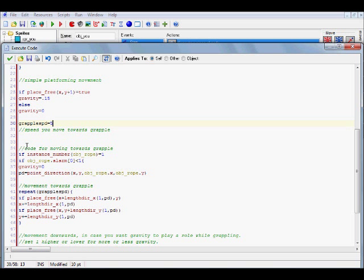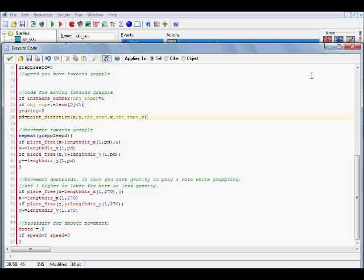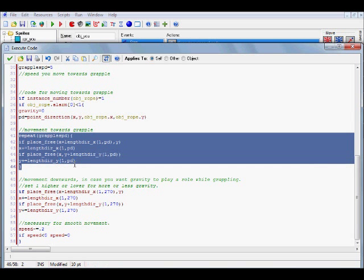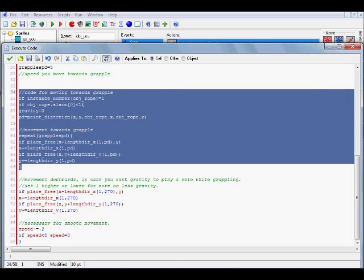Here is basically how fast your player is going to move when going towards the grappling hook. So basically when you shoot off that grappling hook and your player's going directly to it, this is how fast your player's actually going to move. You can change this value to whatever you want - say 10 or 11 or whatever - but for now I'm just going to keep it at 5. Down here, this is basically setting up how your player is going to move towards the grappling hook, so you don't really need to change anything in here.